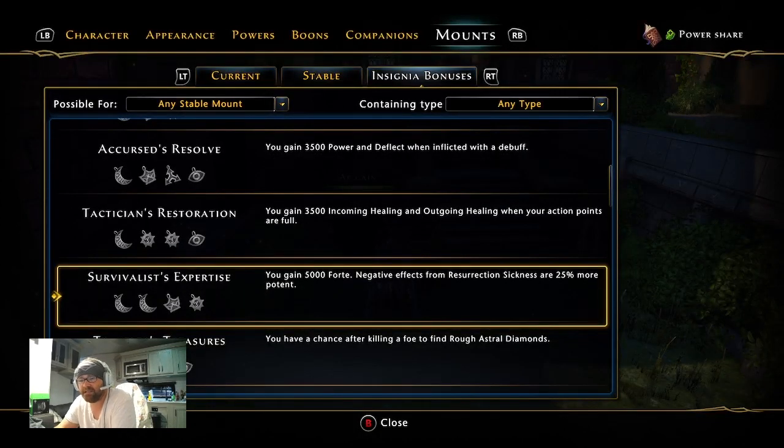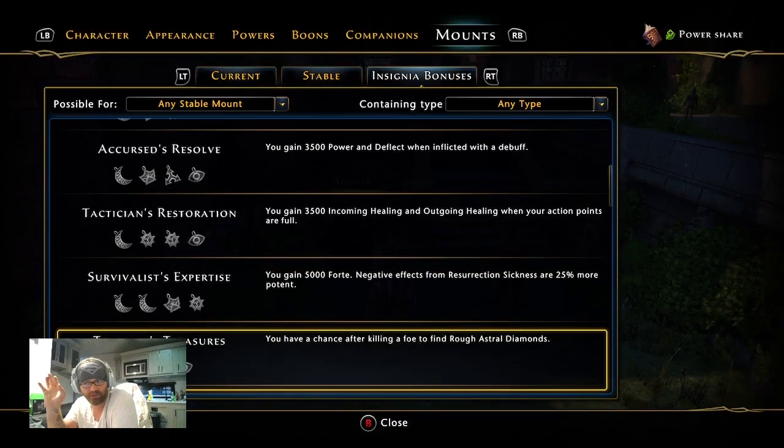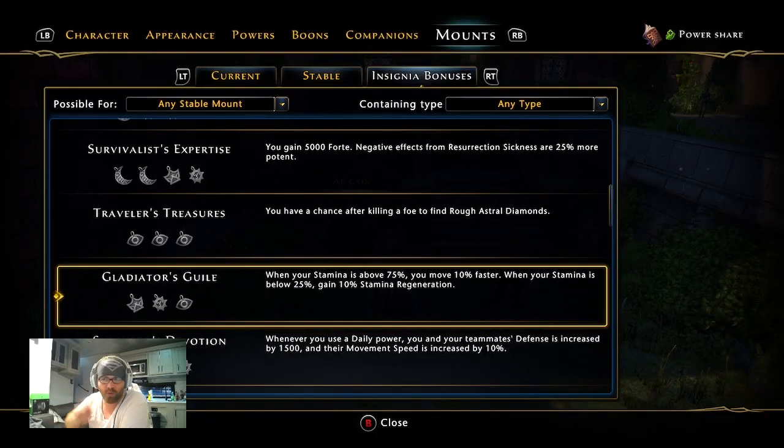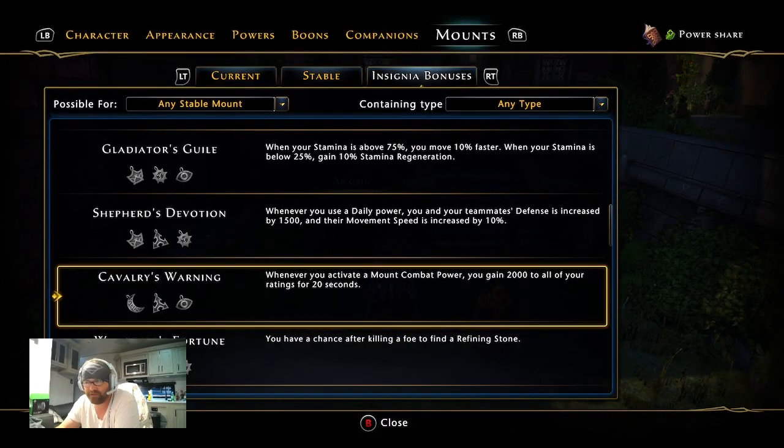Wow, this is all so new. There's a Cursed Resolve passive that gives 4,000 forte and removes negative effects from resurrection sickness — that's a lot of forte. For a base healer we're not worried about the plus-four bonuses, just the plus-threes. We're going to want Gladiator's Guile, Cavalry's Warning, Champion's Return, and Berserker's Rage — because when we have our ultimate we gain critical strike which helps during boss fights when we proc Angel of Life.